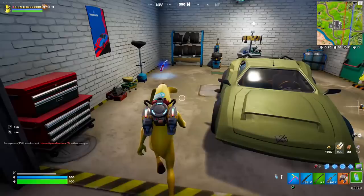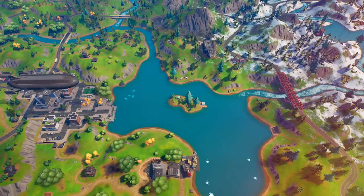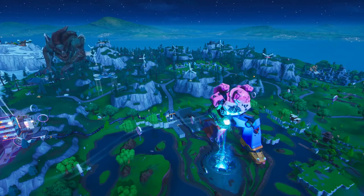Slowly approaching the final stages, the Imagined Order's zones are being pushed back until they only have control remaining over their base of operations — Command Cavern — and, perhaps more importantly than Command Cavern itself, Loot Lake. Despite many people not knowing it, this big lake in the centre of the island is called Loot Lake in this dimension. From Chapter 1 context, we know Loot Lake has been very important, even with the Zero Point residing under it in the vault that the Mecha Team Leader pulled out during the final showdown.